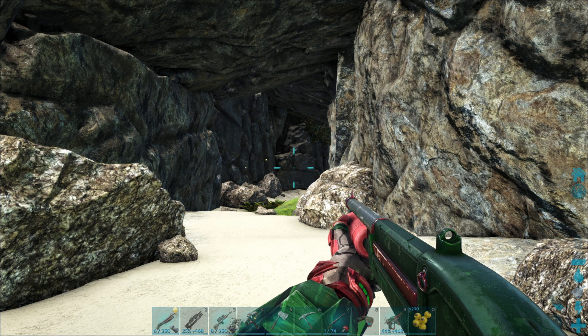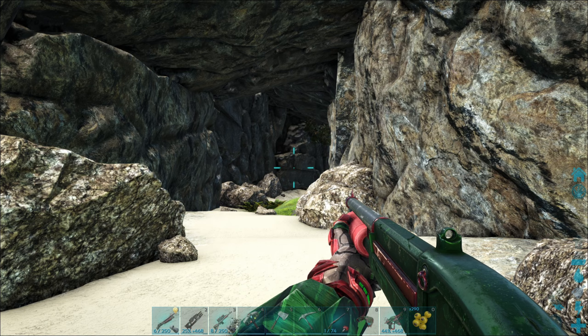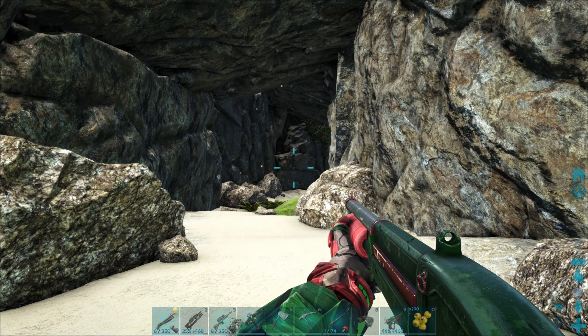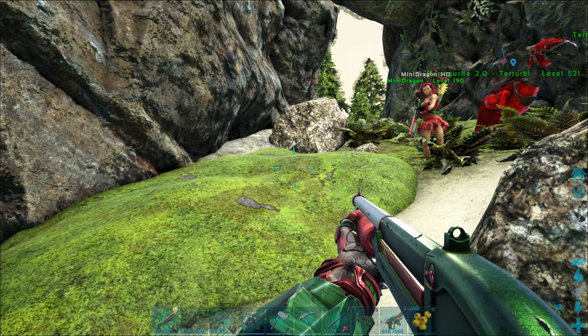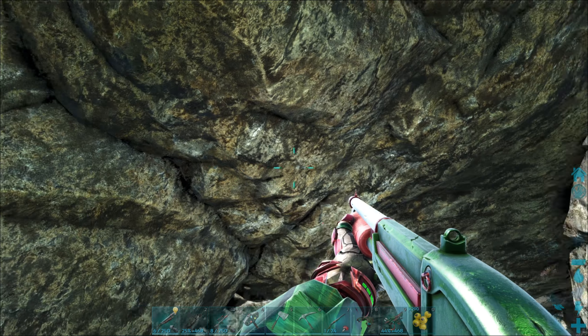Den Fenrir – wie hieß der? Sulfur oder sowas? Den Alpha auf jeden Fall. Und dadurch kann sie Mjölnir nicht benutzen, beziehungsweise hat sie den Skin auch nicht. Was soll ich machen?